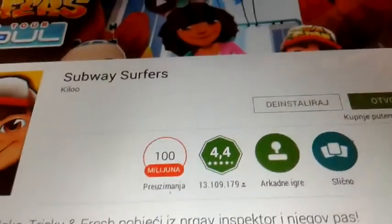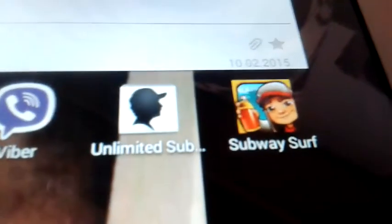Now when it's installed, just exit to the main menu. It's going to show these two icons. First things first, open Subway Surfer and the thing you need to do first is play a little bit of the tutorial. You just need to finish the tutorial.